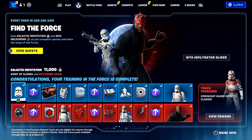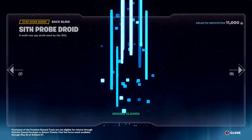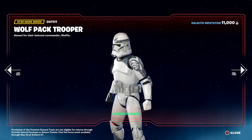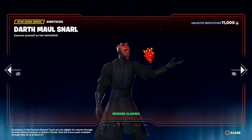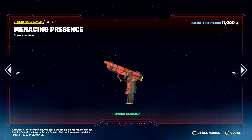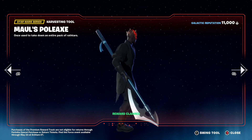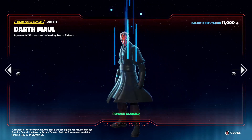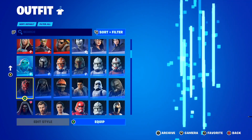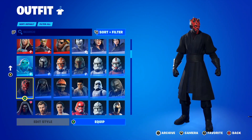There is also a paid version of the Battle Pass with a bunch of different rewards, including the Sith Probe Droid Back Bling, Maul's Malice Spray, the Wolfpack Trooper skin, Darth Maul's Snarl Emoticon, the Menacing Presence Wrap — my new favourite wrap in the history of Fortnite — Ahsoka's Clone Trooper skin, and Maul's Polaxe Pickaxe, which is my new favourite pickaxe in Fortnite. The final reward in the paid Battle Pass is the Darth Maul skin. He is so menacing, and I can't believe I've actually got this skin on my Fortnite account.